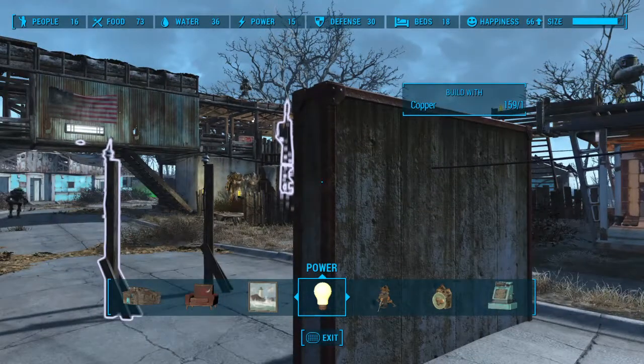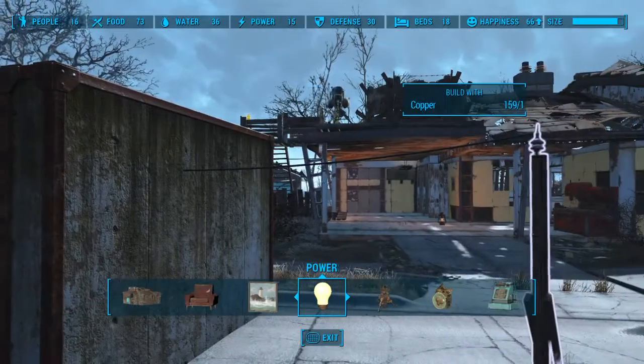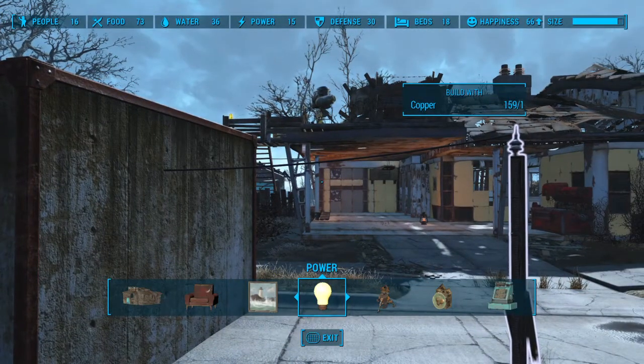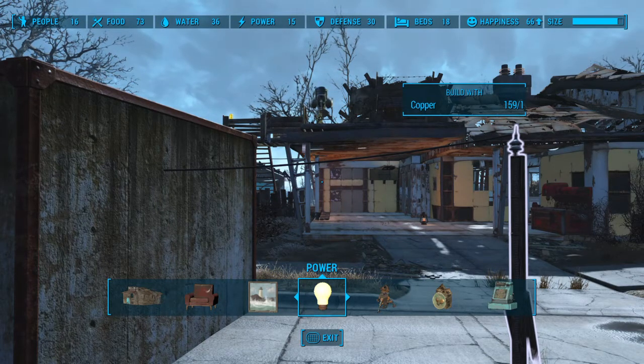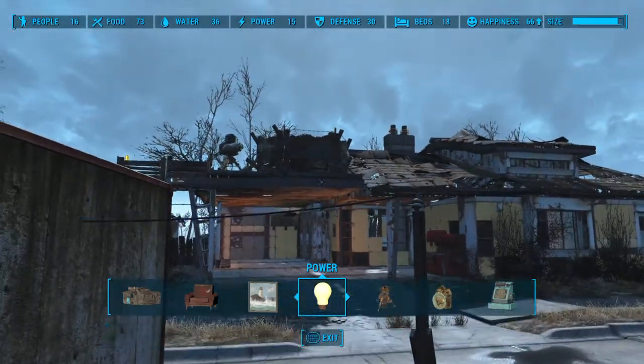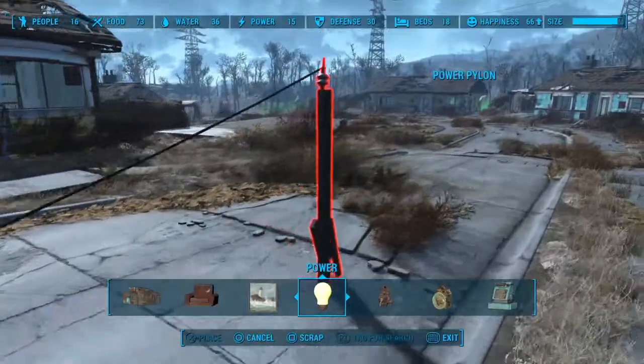Now you see how all the electrical devices in my settlement are highlighted white — some kind of weird thing. We just glitched the game, so you can assume something weird is going to happen. All we've got to do is hit circle, or whatever the appropriate button is, which backs out, and there. The wire is now there. It's selectable, it's movable. You can even grab this pylon.